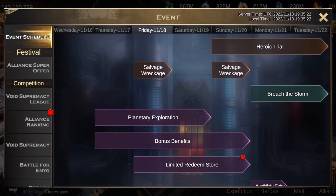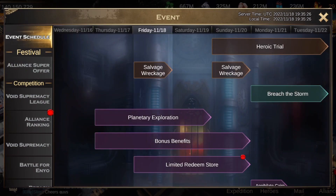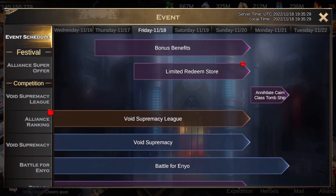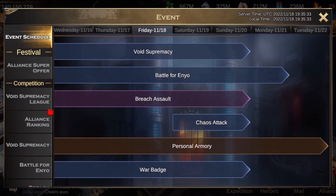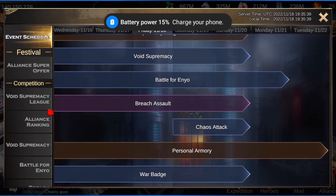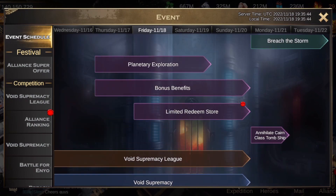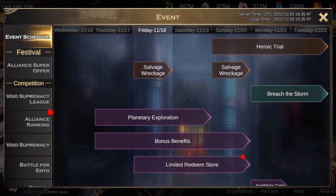Looking at the event schedule, clock-over wise it's the final day of planetary exploration. Planetary exploration still has the limited redeem store going — if you haven't already used that. Chaos attack initiates, but that'll be done on Sunday. So it's pretty much an easy day tomorrow of planetary exploration, personal armory, and Alliance rank. And Enyo is kind of hiding there as well — we've lost both rounds so far, so we're on a total losing streak of Enyo. Unfortunate.